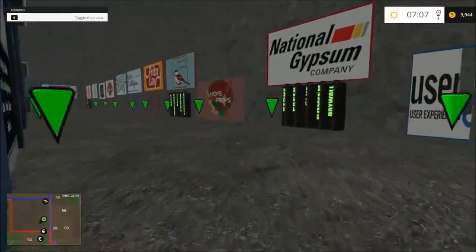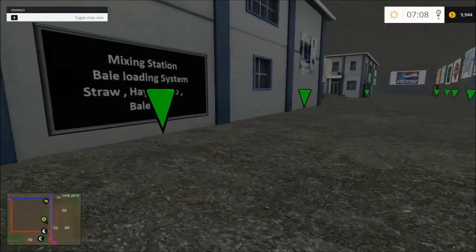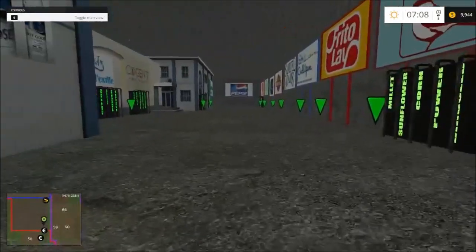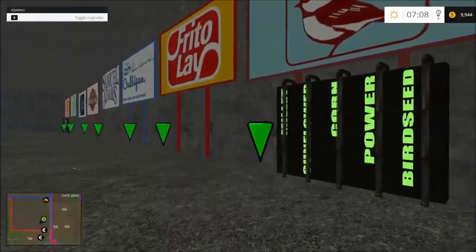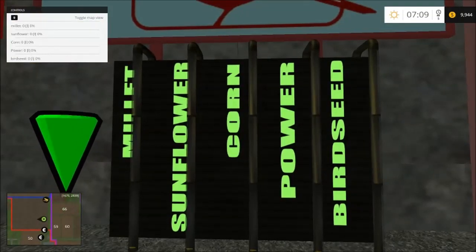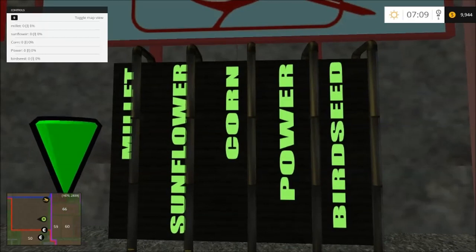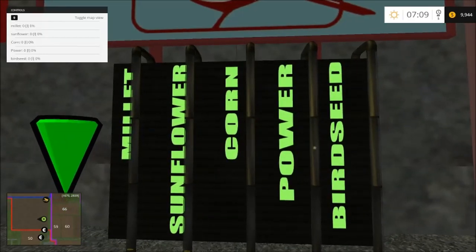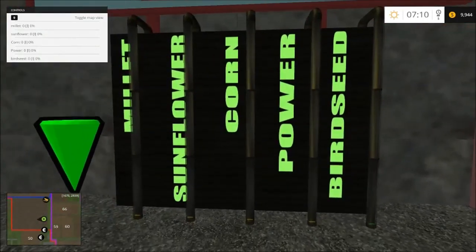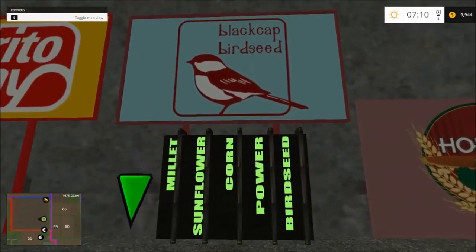Here in the South Room you'll notice a lot of dancing little green teleport arrows. Going into one brings you to that location. There are gauges, and if you get close enough the menu in the top left tells you what's in that factory. For example, this factory creates bird seed with millet, sunflower, corn, and power — the gauges are empty right now but they are displayed.